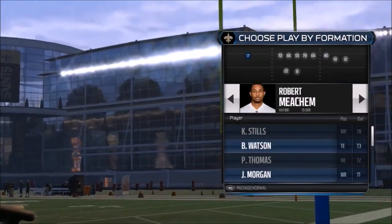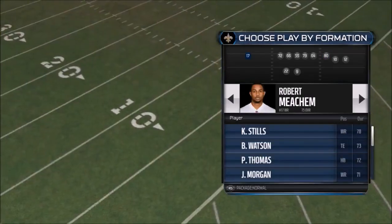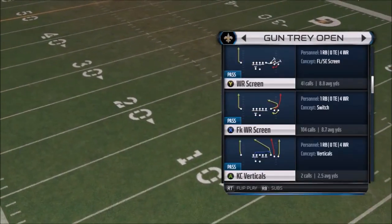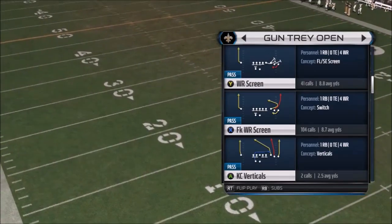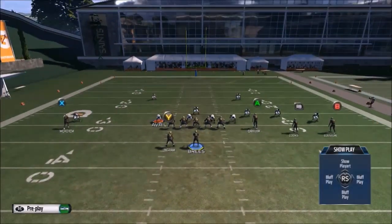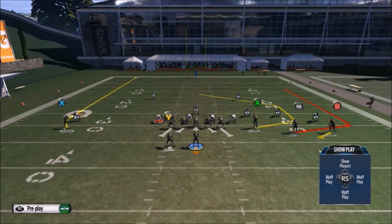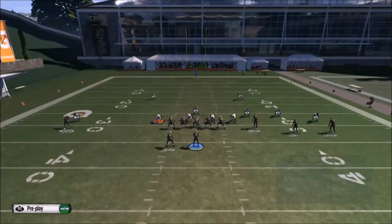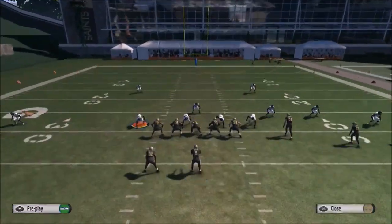I put Jimmy Graham on the field because I just want that extra man and I'd like two speedy guys at my outside receiver spots — like Kenny Stills and Brandon Cooks at the B and X receivers. Instead, I just put Colston there. With this play, two adjustments you're going to make: put X on the drag, put B on the drag, and that's about it.